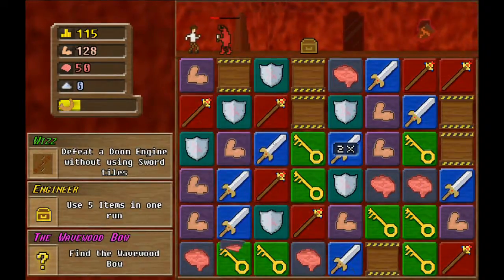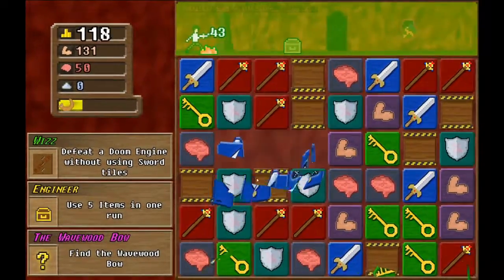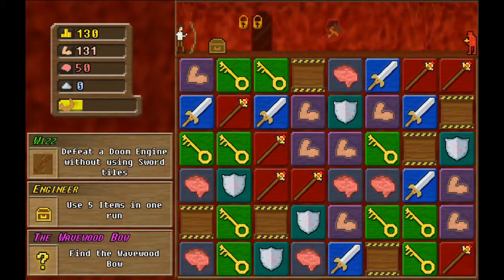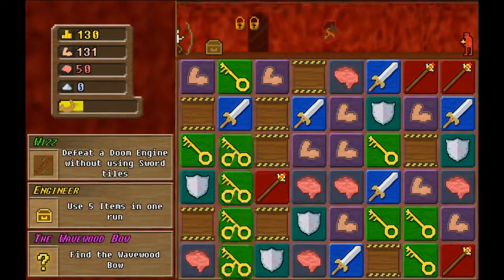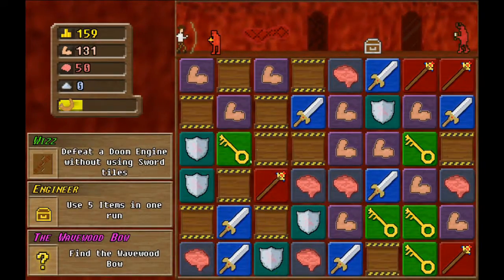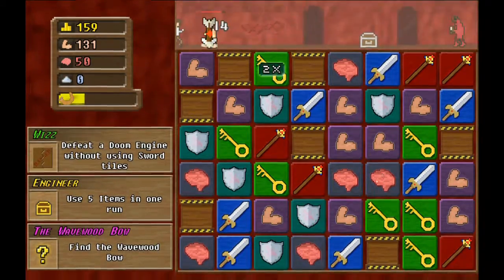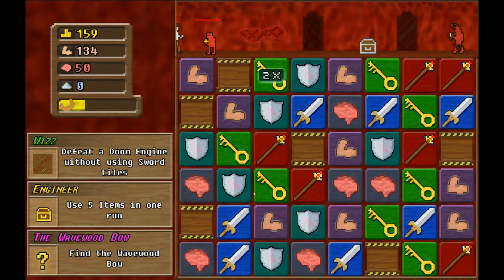All righty then, here we go. We found our way in. Got him — now we just need more keys, or any combo whatsoever. Got there. Item — that's not good enough.